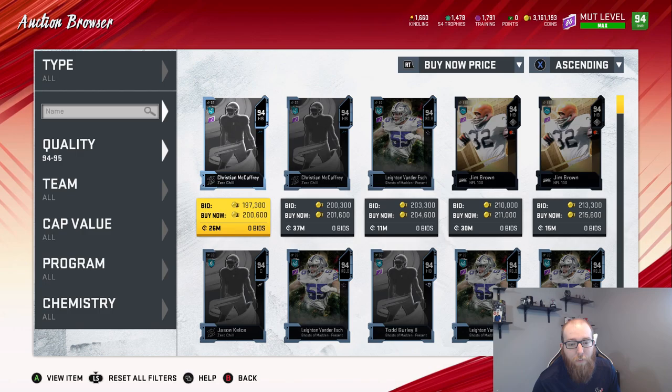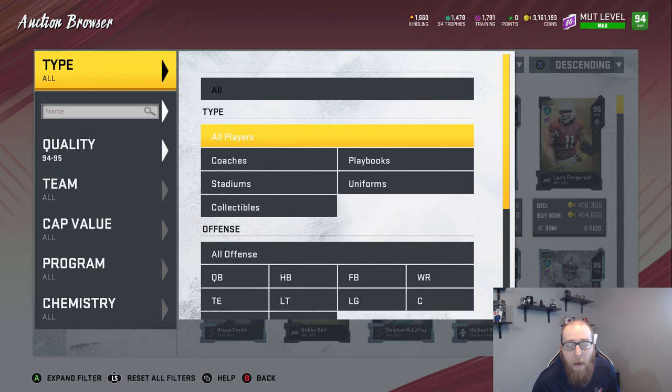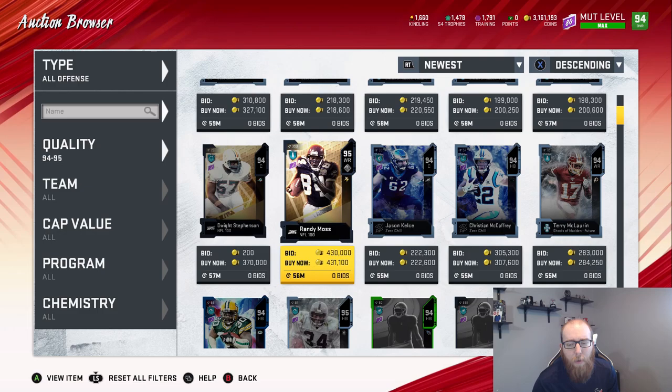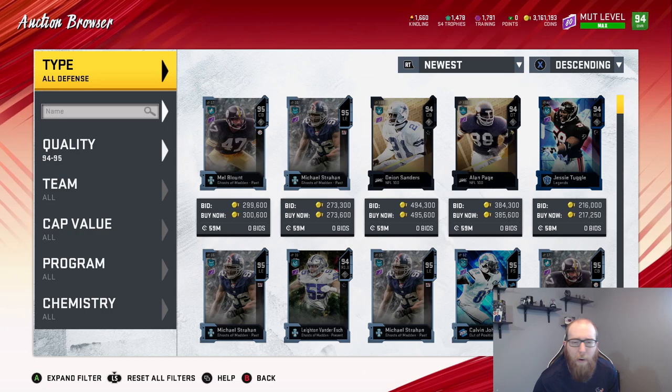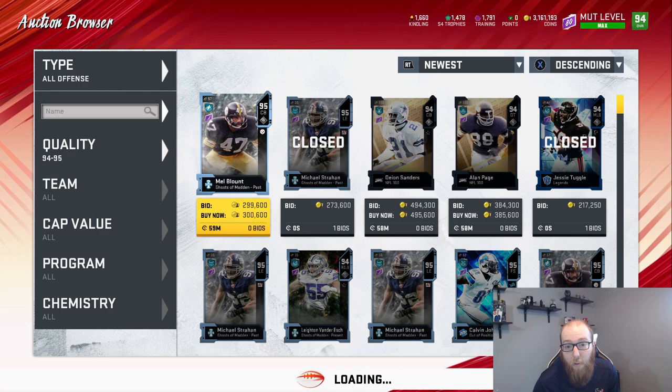If you're trying to snipe 94s and 95s — 94s minimum sell for about 200k. When you're looking at sniping these, you may be able to just do all offense, all defense, or mess with the cap value. Just make sure you're seeing 59 minutes on the listings. In the morning you can actually just do all offense, all defense. Later in the day you're going to see 50 minutes, 42 minutes, 38 minutes — because there are just so many being flooded. It just depends on when you're sniping.